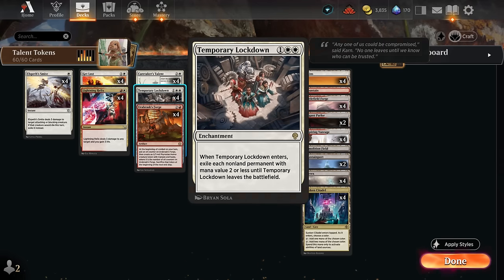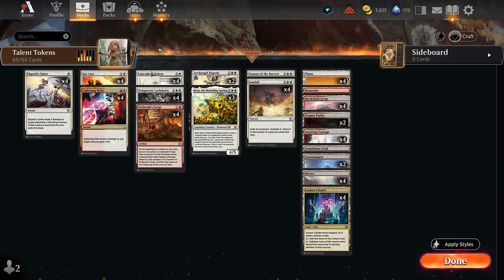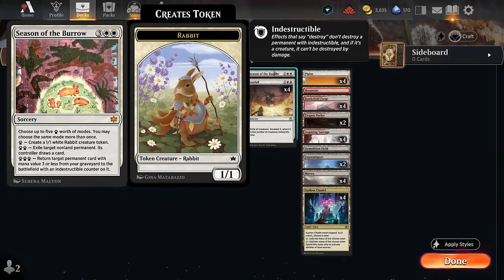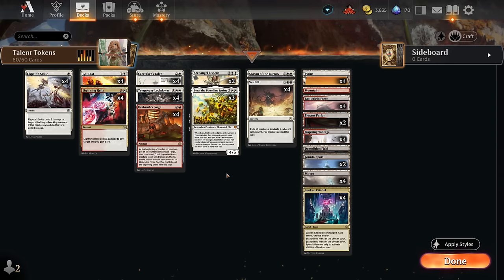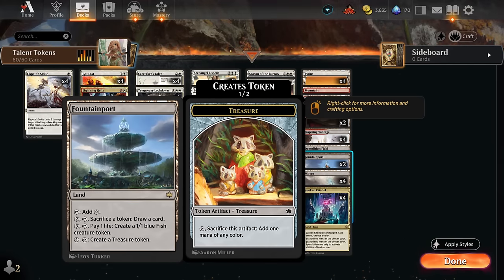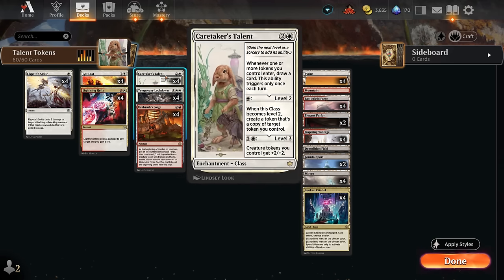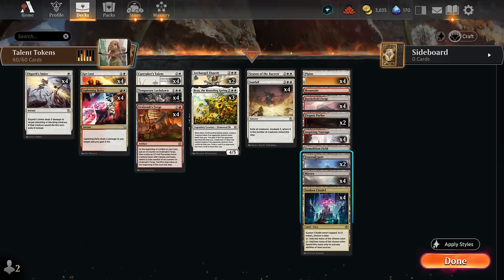Temporary Lockdown is also an answer to Talent at four mana. I'm playing two copies of Archangel Elspeth, which can make life-linking tokens — great against aggro and another way to repeatedly trigger our Caretaker's Talent. There's also a one-of Season of the Burrow as another flexible answer that can make lots of rabbit tokens or get back our Talent or Forge from the graveyard. The mana base has four copies of Merex and two copies of Fountain Port as ways to generate tokens at instant speed, so we can maybe generate tokens during the opponent's turn to draw two cards off Caretaker's Talent.